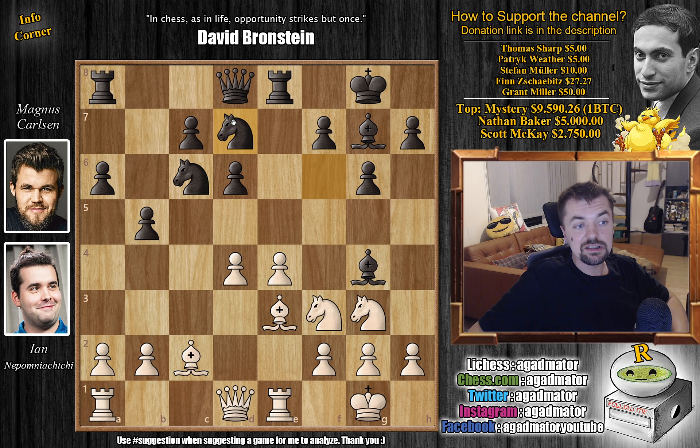And now knight to d7. So what do you do here? Queen to d2 is a known move — it was played in only one game in the database. But we have rook to c1 by Nepo, and it is as of move 16 that we have a completely new game.